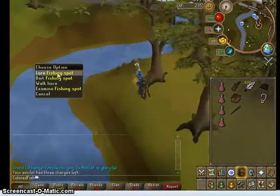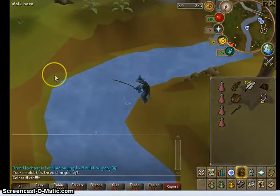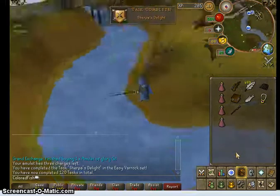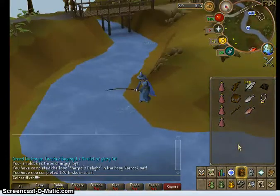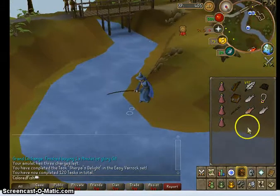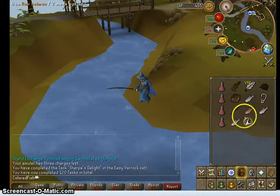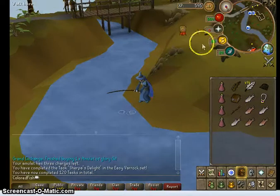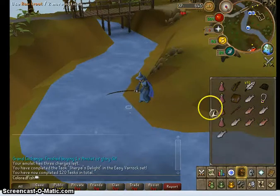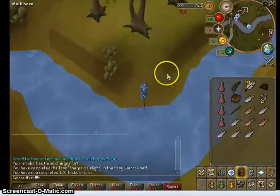I always think it's better to overbuy than underbuy. When you come into the fishing spot, you're going to select Lure, which will cast your rod. I did not know there was an achievement for this - I haven't fished here since before achievements came out, that's why I just got that. You'll be getting raw salmon and raw trout. Trout is 70 experience - as you can see in my experience counter - and salmon is 50 experience.